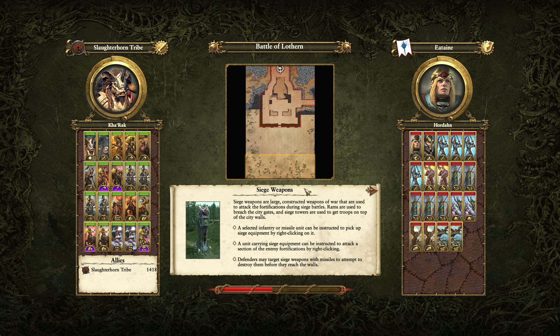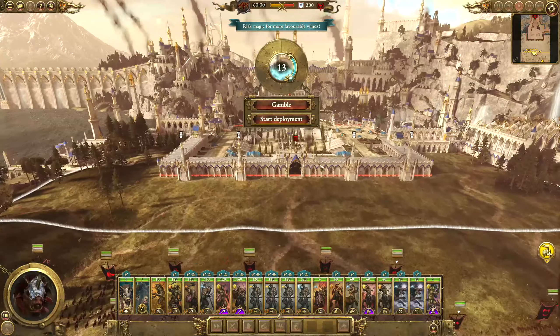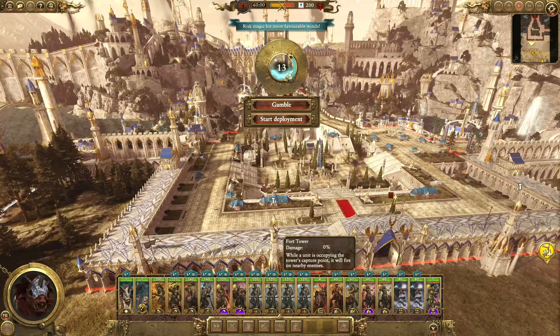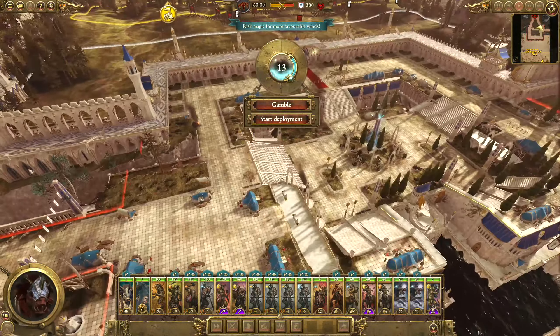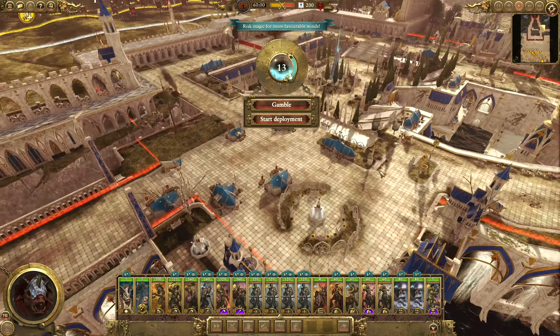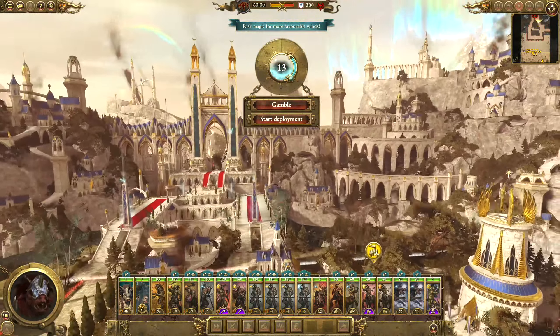I always find it funny how some of the major settlements have quite small battle maps. This one is very small - it's probably one of the smallest. It's very strange. I don't know if it makes it easier to defend technically. I wouldn't really say so. This is actually quite a bad map to defend because usually you'd want to let them have the walls and then create a choke point somewhere. I guess technically you could do it across from here and then put archers behind.